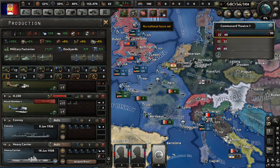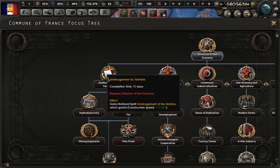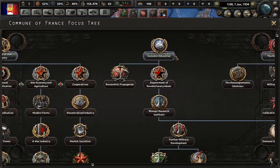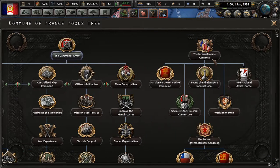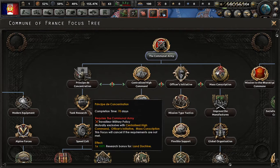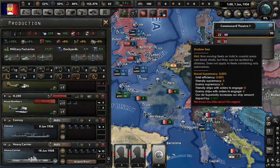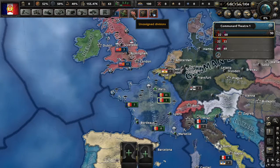No national focus set — we are going to fix that straight away. Direction of the economy. We're going to come to some decisions here. I want to do the communal army first, and that is going to give us plus five war support, which doesn't seem important now, but we'll get that figured out.